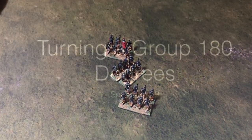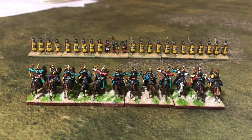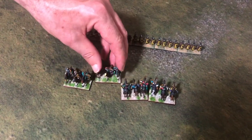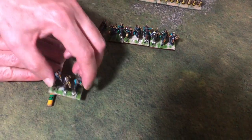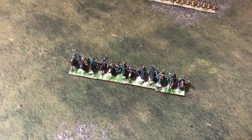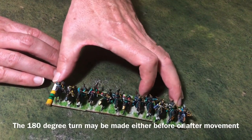In this situation the cavalry are having kittens about the advancing blades, so they decide to turn and run. We will do a 180-degree turn — everything turns around first, and then makes a move away. Now a 180-degree turn can only be made once per turn. If the cavalry want to turn back they will have to move again and make another turn — move again, and then turn around.